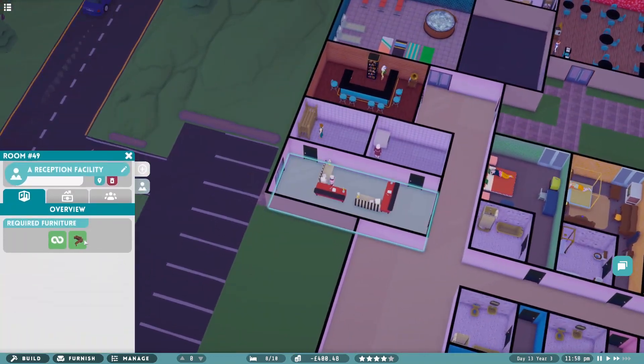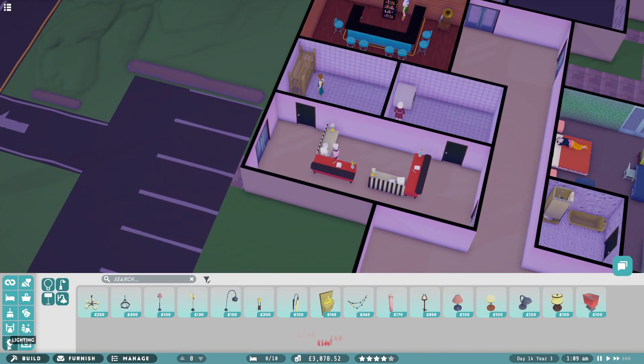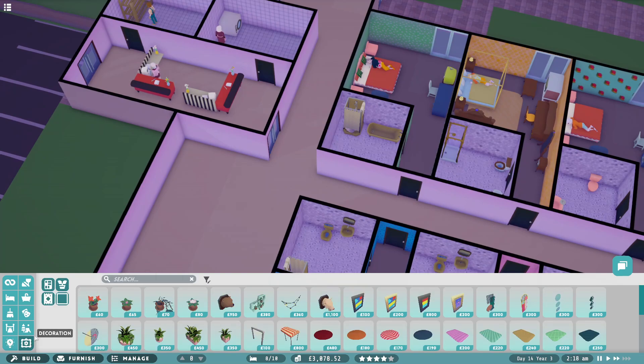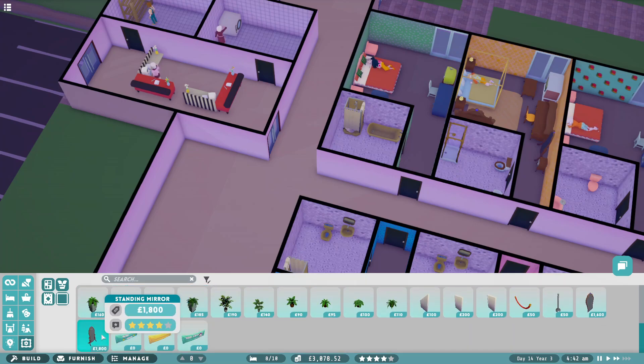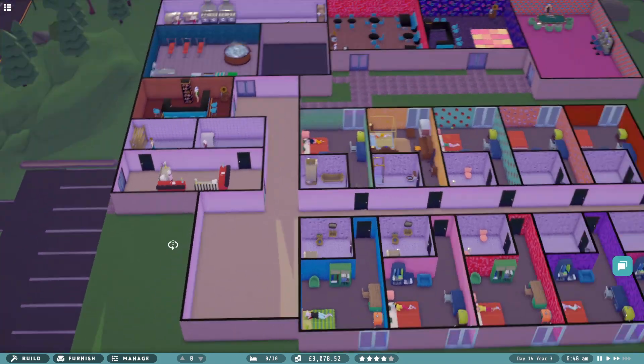Reception area - was there more stuff I can throw in this? No, this is literally what we've got. Lighting of course - we need to add some lighting in. Decoration - again more stuff to increase. What's going on? These great banners - what's all these banners for? Standing mirrors - there's so much I've got to throw in guys, there's so much I've got to throw in right now.